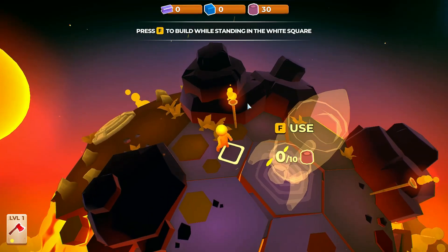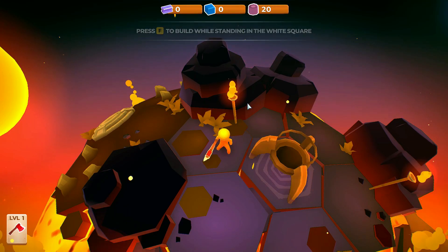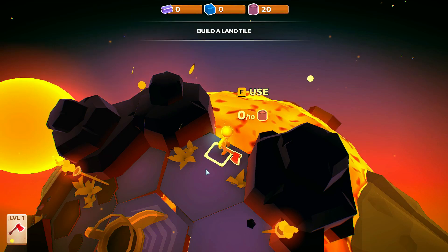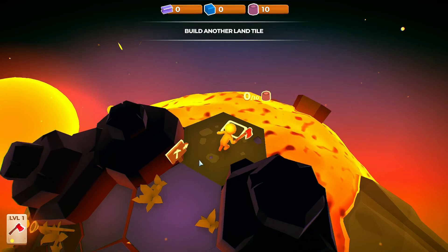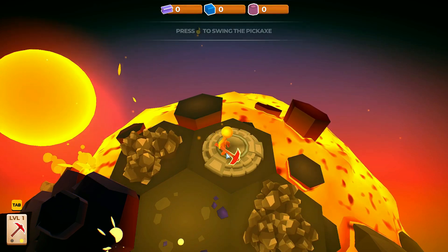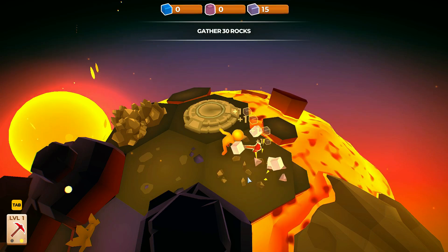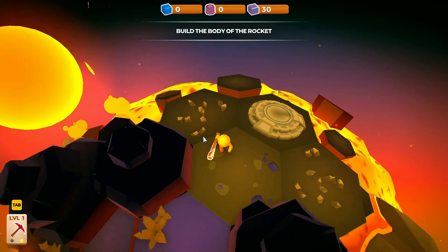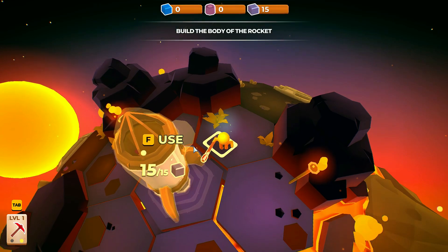I gotta stand in the white square. So we're building a wooden rocket — that's not very smart. And now we're placing wood into lava, even less smart. So we made a bridge to this pickaxe, and now we can get rocks — that's a bit better to use. And now we can build the body of the rocket.